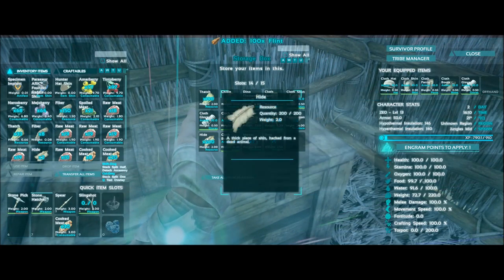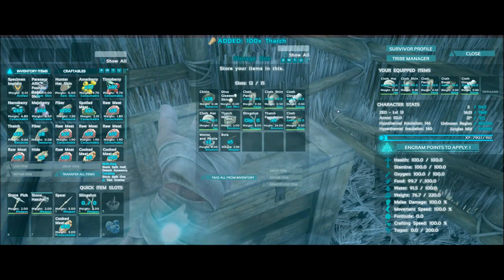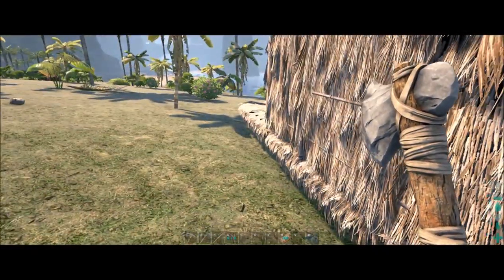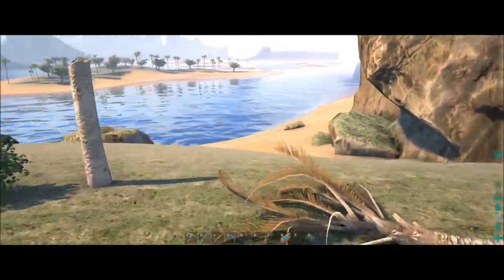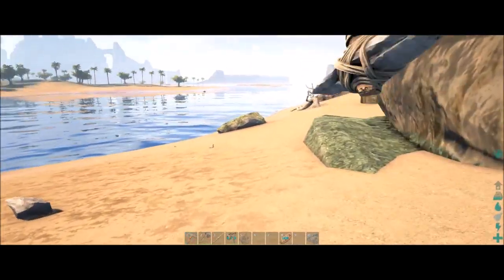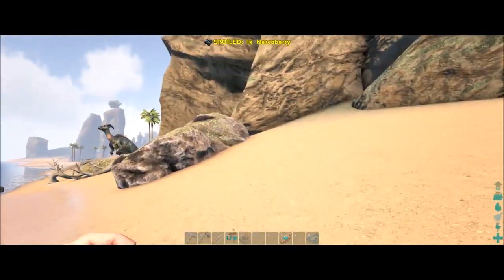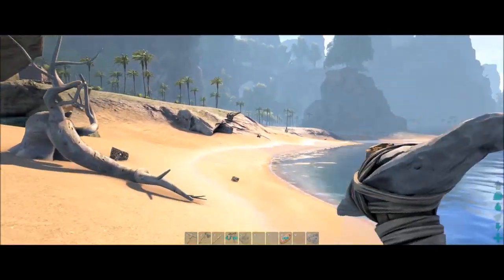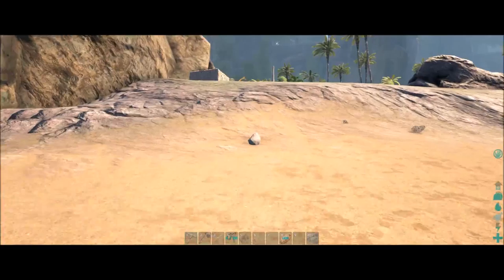We do have some flint and some hide. I'm going to take the thatch out since we don't really need to keep it stored anymore. We have hide — I'll go get some flint from around here. Hopefully a lot of these stones will grow back since I'm not super close to them. I think I have respawn turned up but I'm not exactly sure. That should give us a lot of flint and some stones, so we'll put this in the mortar and pestle.